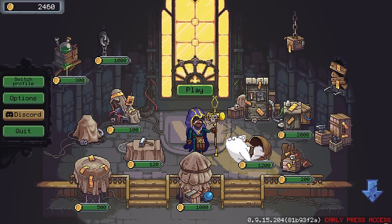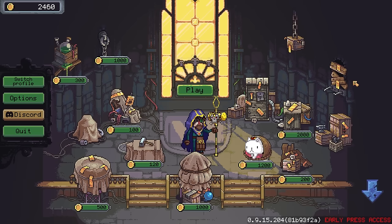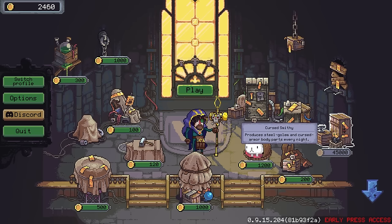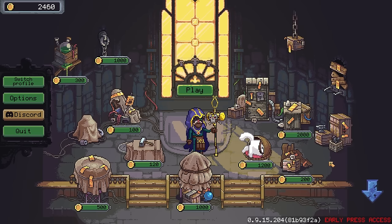Greetings everyone, and welcome back to our necromantic tower. I may be a tech row necromancer, but I would have felt far too bad leaving you on that cliffhanger for too long. So we have unlocked our cat at the end of the last episode, which was so much longer than I was expecting our first one to be. I don't know if that is a sign that the game is a little bit easier, or it's just a product of the fact that I am quite familiar with a lot of the mechanics — I think it's probably the second. I played the first game and so I understand more or less what I'm doing right from the get-go.